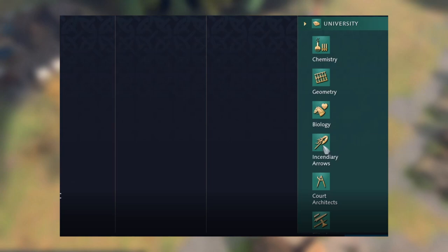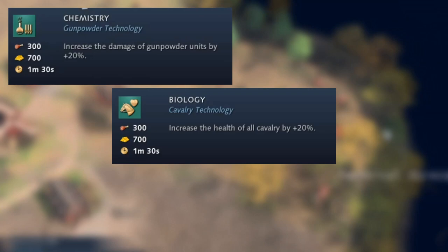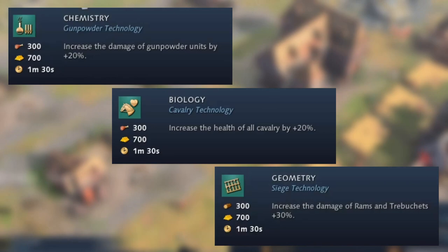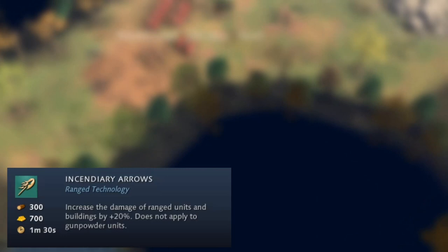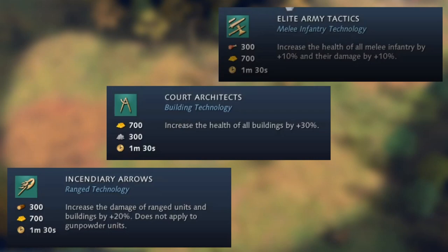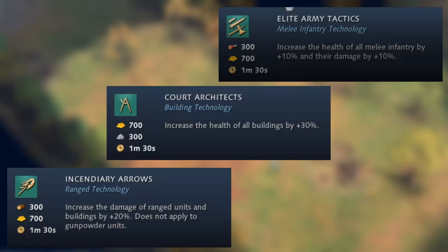The only Imperial Age building is the university. Its technologies include Chemistry (gunpowder unit damage plus 20%), Biology (all cavalry health plus 20% — essentially Bloodlines from AoE2 but delayed to Imperial Age), Geometry (rams and trebuchet damage plus 30%), Incendiary Arrows (ranged units and buildings damage plus 20%, not applied to gunpowder units), Court Architects (all building health plus 30%), and Elite Army Tactics (all melee infantry health plus 10% and range plus 10%).